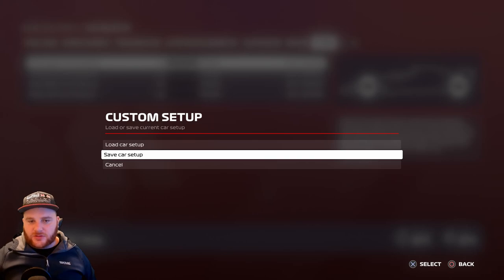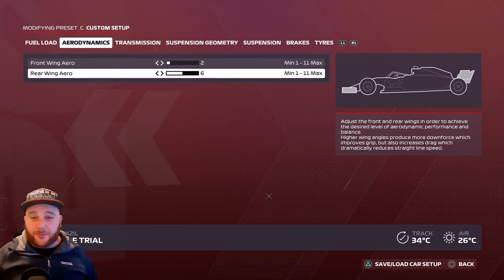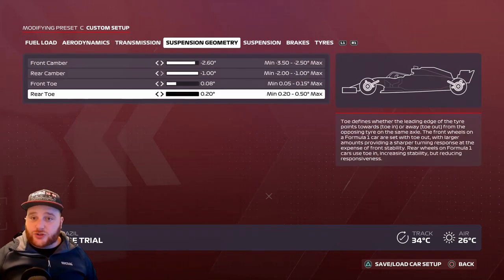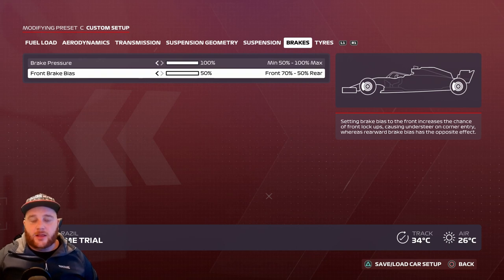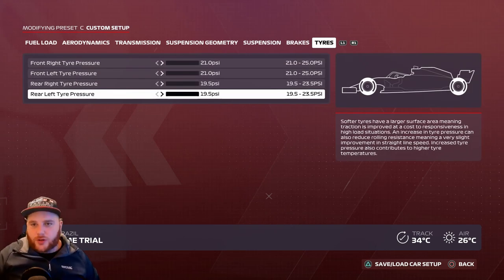Brazil setup: Aerodynamics — front wing 2, rear wing 6. Transmission — 50 and 50. Suspension geometry — 2.60, 1.0, 0.08, 0.20 (slightly different). Suspension: 2, 6, 9, 10, 3, 4. Brake pressure 100%, front brake bias 50%. Tire pressures — all the way left: 21, 21, 19.5, 19.5. Save it as 'Brazil'.